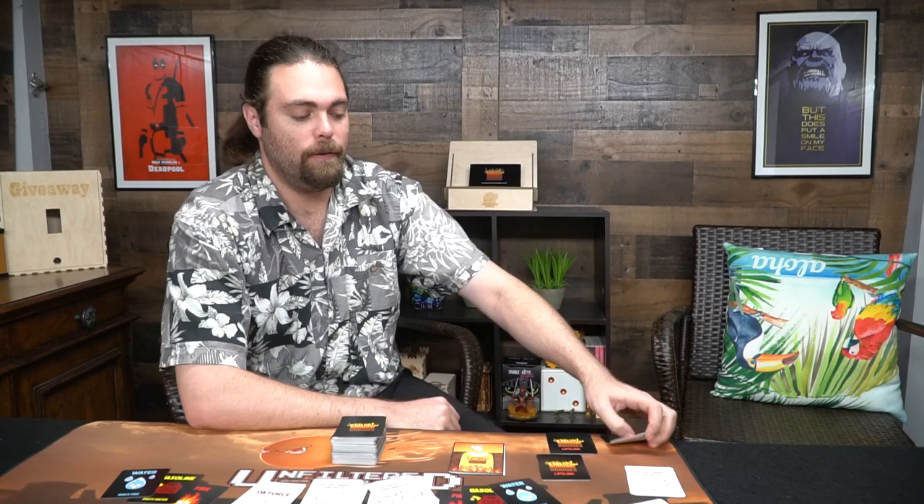The lifeline cards go face down — they're called lifeline cards and they'll really help you throughout the game. The remaining cards you won't need. Then give the first player a set of water, gasoline, and fire cards, and the player to their left the other set. Take the burning bridges cards, shuffle them, and you're ready to play.